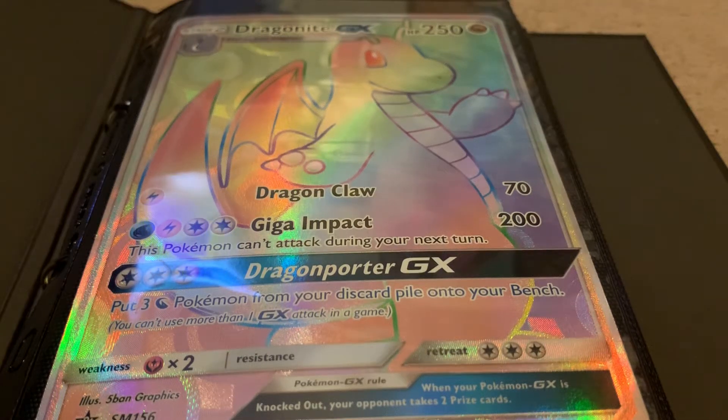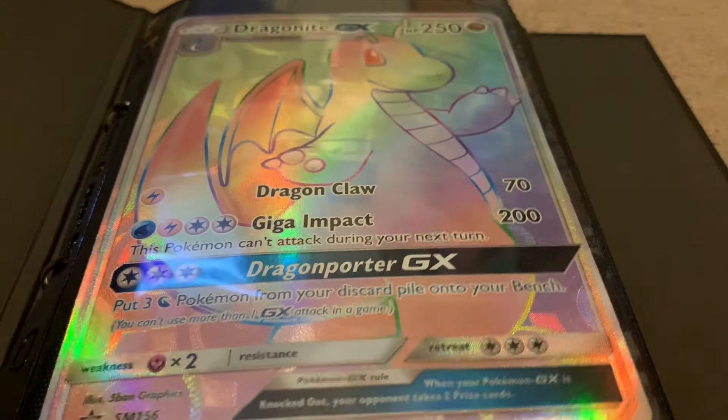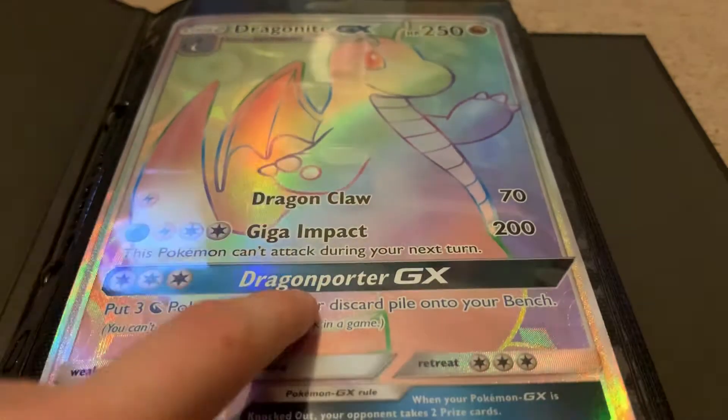What is up guys? Today we are showing off my oversized card collection, mostly from GX boxes obviously. I don't really order oversized cards myself — I get them out of boxes. So I'll start off with my most recent box opening, which is my Dragonite GX from the Premium Collections box.